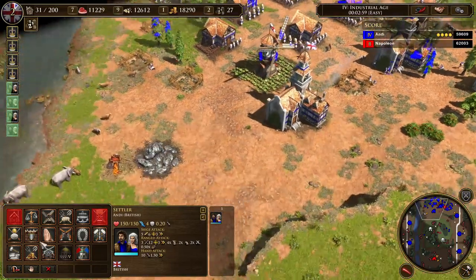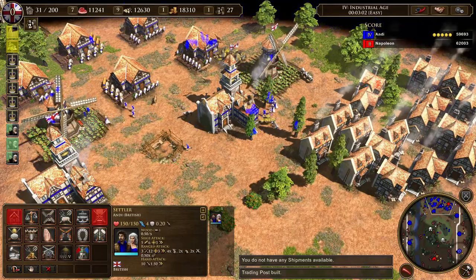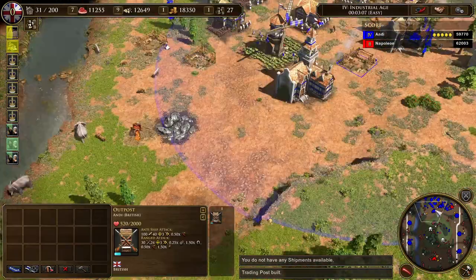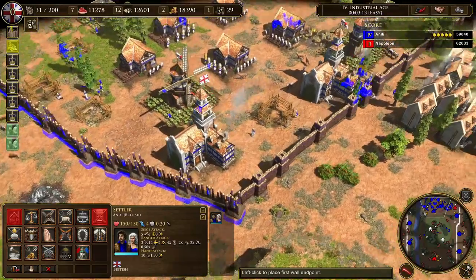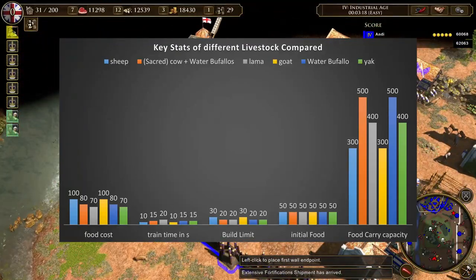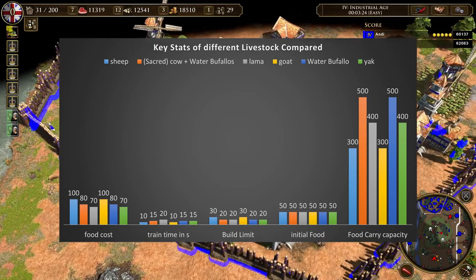Water buffaloes are essentially cows. Now let's compare the different livestock with each other. Sheep cost 100 food, take 10 seconds to train, have 50 initial food and 300 maximum food. You can have up to 30 sheep at once, and if someone steals your sheep or you send them to your allies, you can train more sheep until you have 30, even when those initially trained are still alive.